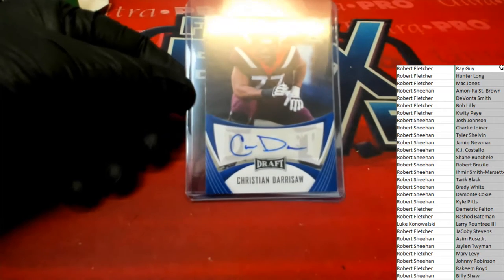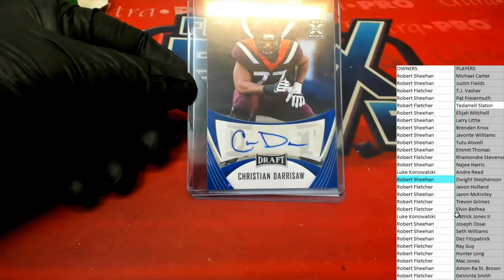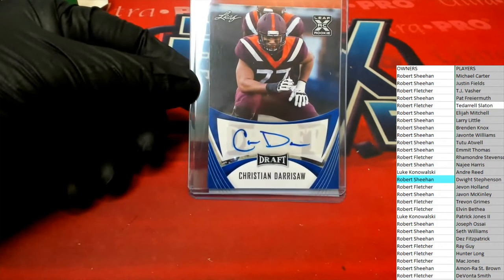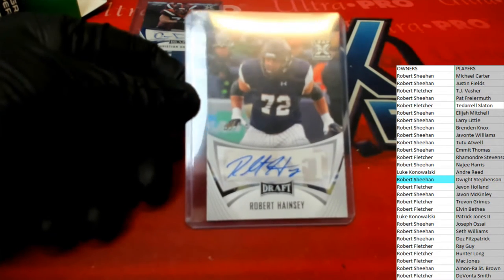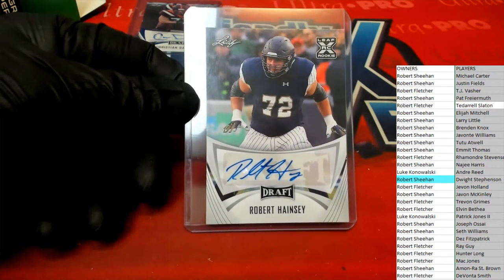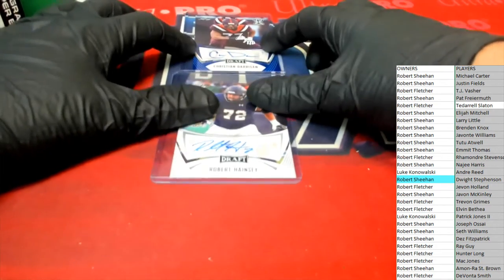I had people get mad at me before so I'm just trying to make sure I got it on there. We are looking for Derisaw — I don't see it, so this one's going to be randomed off at the end. And now behind that we have Hainsey — also another one we're going to have to random off. The top name is going to get the Derisaw and the second name is going to get Hainsey.